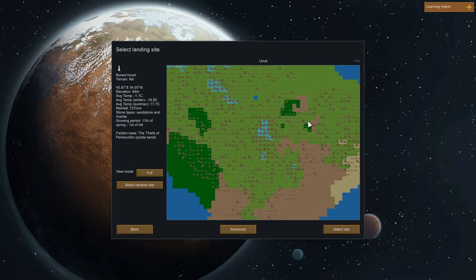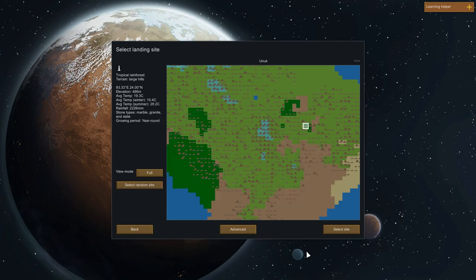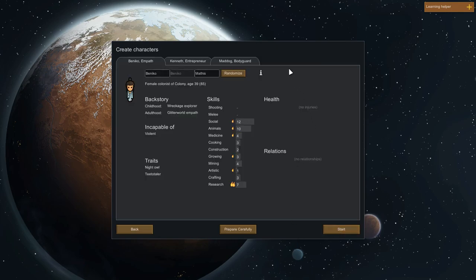We're going to take this spot here — it's large hills rather than mountains. We've got marble, granite, and slate, which is a nice mix of textures. We do have year-round growing, and I've gone for this because Sky and Nanny would have wanted to pick somewhere where they could grow their drugs all year round. It's got a kind of Colombian feel. One thing will change — I'm going to go for a slightly larger map, and we'll start in the spring. Now this is where the Prepare Carefully mod comes in.